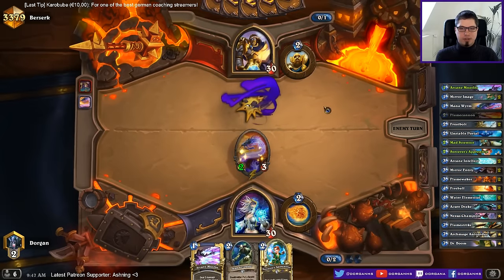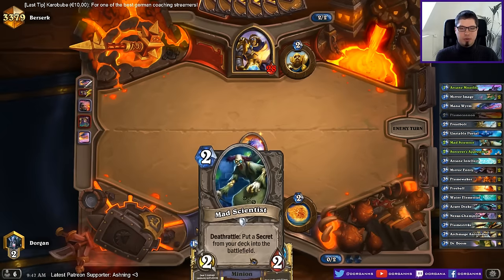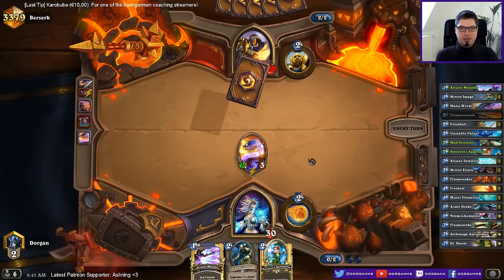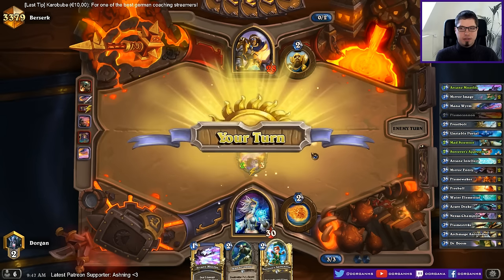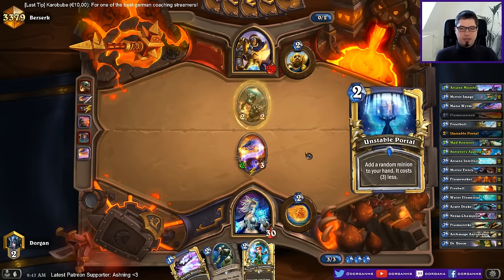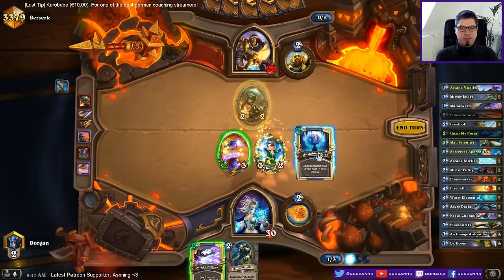Let's try to snowball the mana worm to victory, even though I would have liked to develop the scientist. This is a pretty good turn — I don't really want the mirror entity.